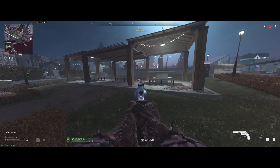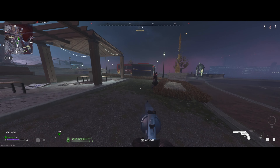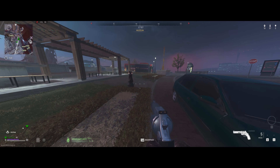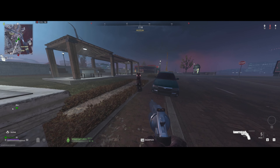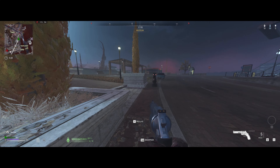Once you zoom in on it the eyes are going to turn red, and what you need to do is turn 180 degrees and constantly turn back and look at it. Once you turn away it's going to move closer to you, and if you let it touch you, you're going to take damage and basically have to restart the whole process.